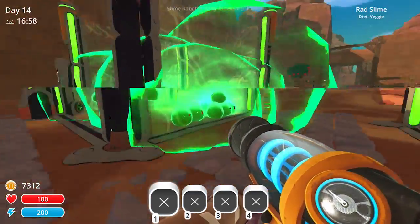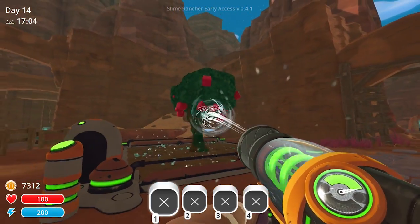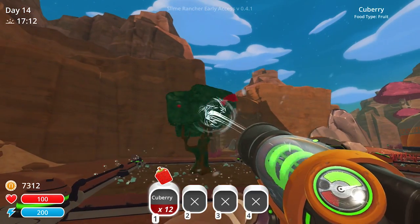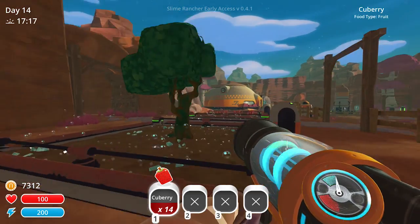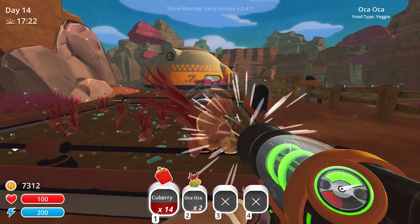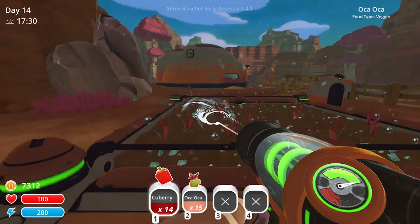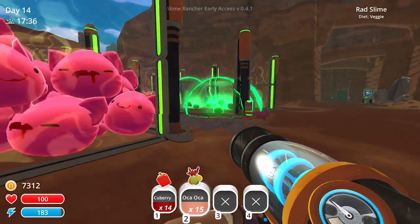I was going to empty these corrals out but decided to do it on screen since it seems like an interesting task. I'm going to harvest these guys and then empty out my corrals to make some interesting new hybrids. I'll get rid of the rock guys and the cat guys — I already technically made the rock and boom slimes their own corral.